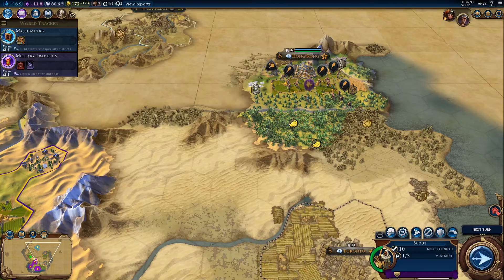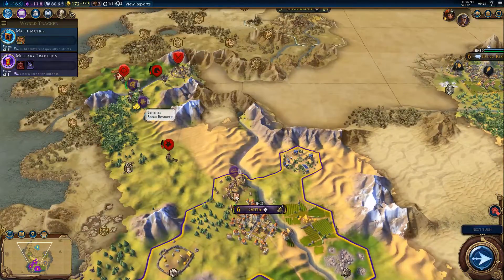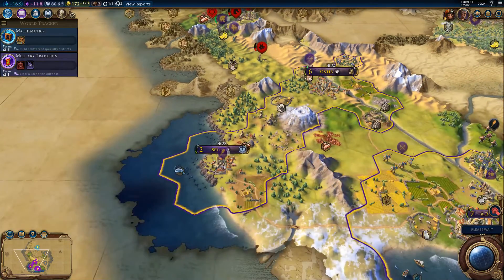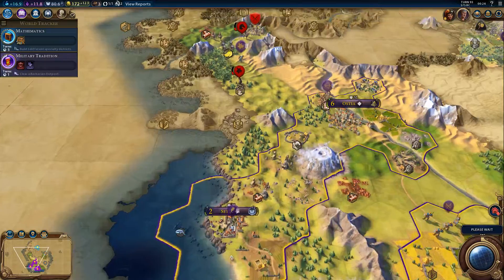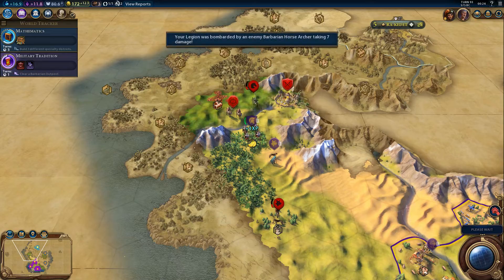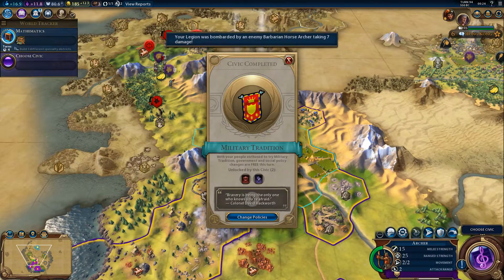Let's get these guys to the east — that's my own scout here. I need more housing in Setia. So once that's completed the bit we were doing there earlier, we can move on to the next item. We got our next Civic basically just completed, it looks like.